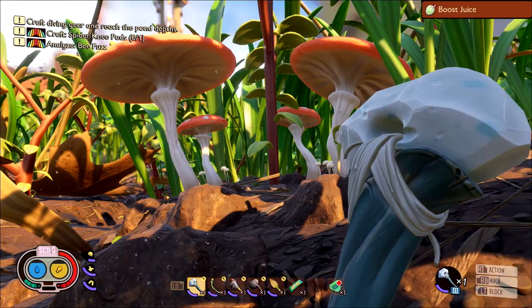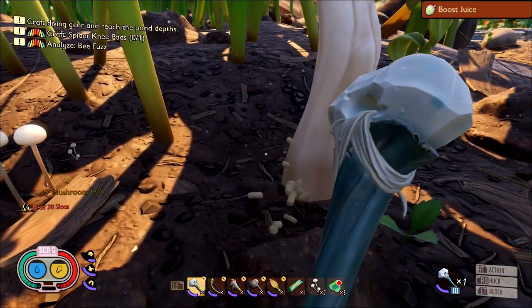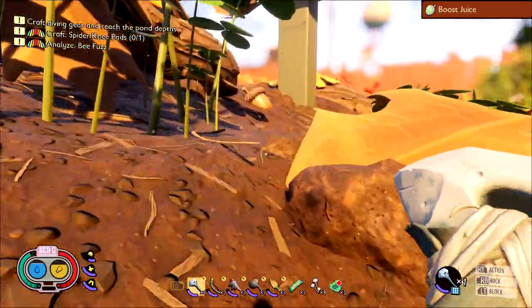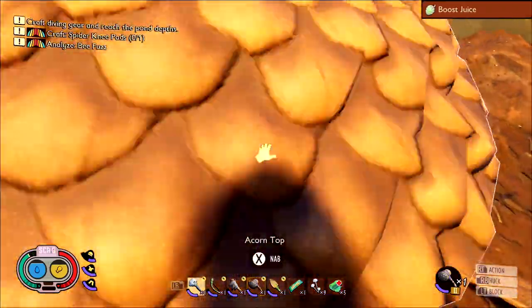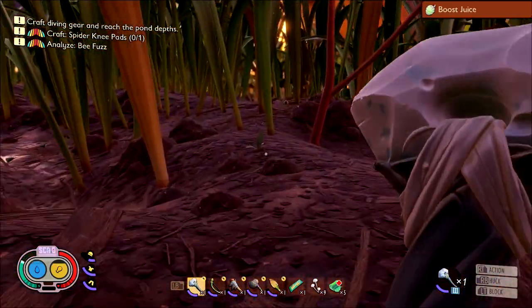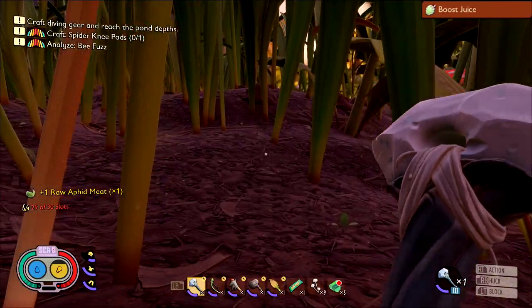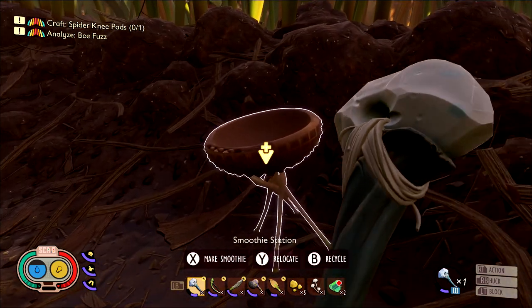First thing we're going to make is the Boost Juice. This takes three ingredients. First, grab a mushroom — you can find these next to any sets of mushrooms. Then head back to the oak tree area to grab some acorn bits. Take a hammer and smash an acorn; occasionally it will drop acorn bits, which are the edible parts — not the shell nor the top. If you don't find any, keep smashing acorns or look on the floor. On your way back, if you find an aphid kill it and gut it for its meat — make sure this is the last ingredient you grab since aphid meat is perishable. Once you have mushroom, acorn bits, and aphid meat, combine those with one mussel sprout at the smoothie station.